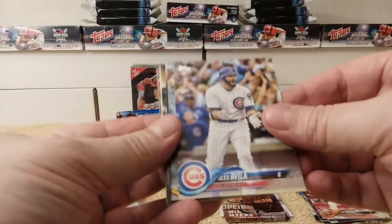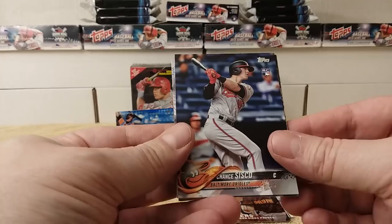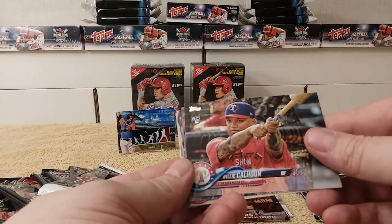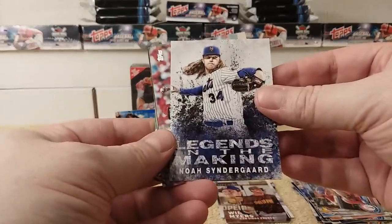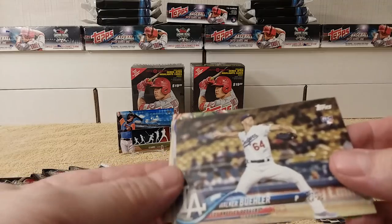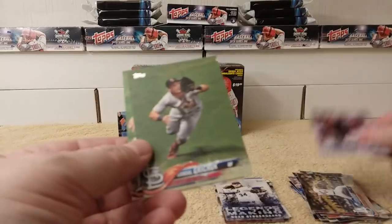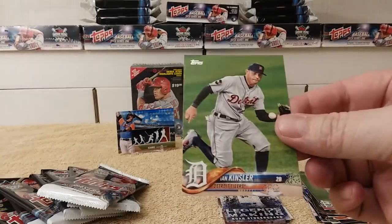Next pack: Alex Avila, Andrew McCutcheon, Chance Sisko Rookie card, Willie Calhoun Rookie card, Legends in the Making Noah Syndergaard — cool! Brandon Finnegan, Walker Bueller Rookie card, John Gray, Randall Grichuk, and Ian Kinsler.